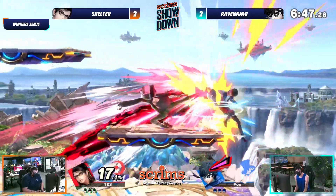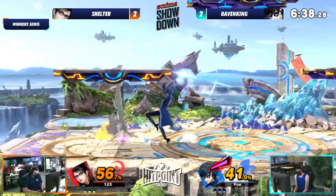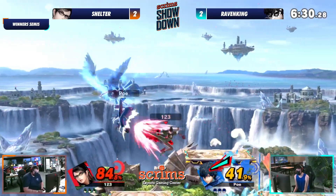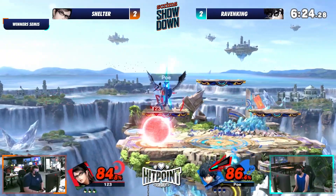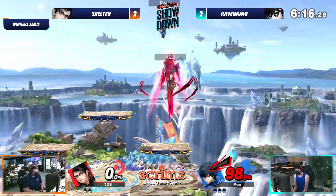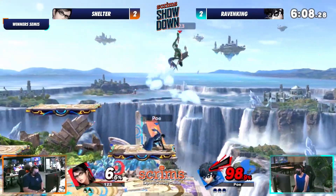Shelter realizes it's the movement around Bayonetta that really gets her to escape situations of hitting somebody's shield. He's just charging the up smash — oh, the up smash, noting it right there. Arsene is going to be here to play very soon. Oh my lord, he went for the grappling hook, and because he got Arsene right when he went for it. He went for the Witch Twist and said, you're up there — takes the stock lead right now. Very good up smash right there by Raven King. He's probably been waiting for that all game.